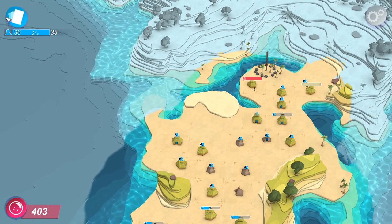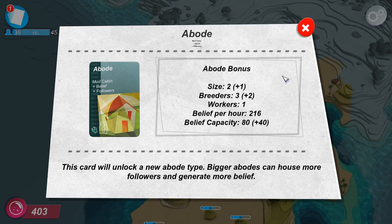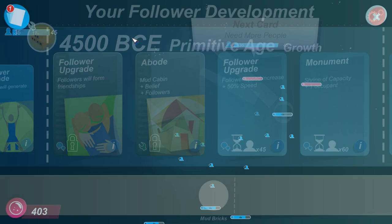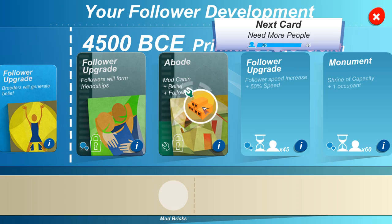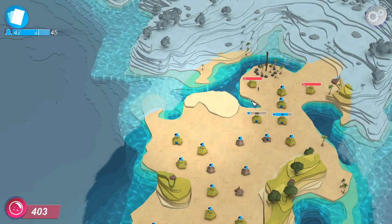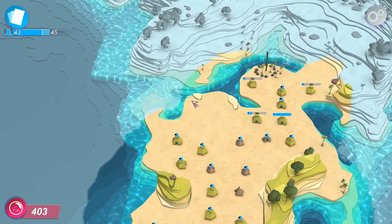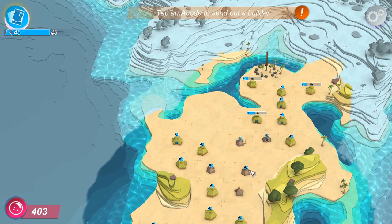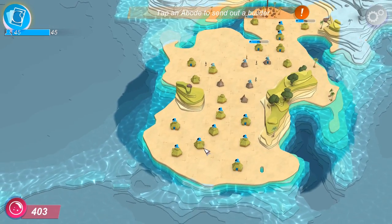What are you going to give me? Mud cabin — which gives me additional belief and additional followers. So we want to go in here and use the mud bricks, but as you can see it only fills up to a third of the way. Mud bricks will only make this 33% complete. Unfortunately, you cannot take back stickers, as far as I'm aware, once you apply them, because that sticker will forever be on there. Let's get some more abodes coming up back here.